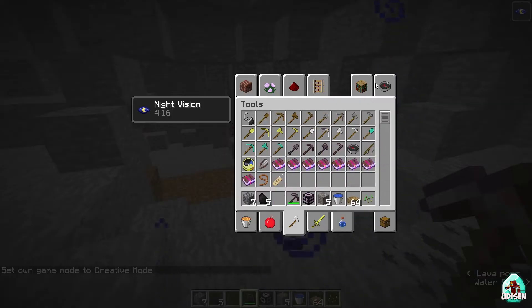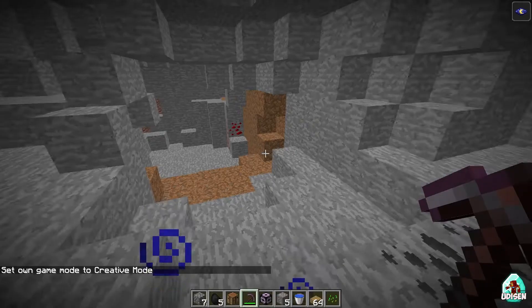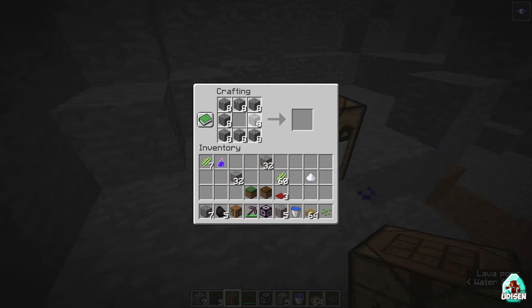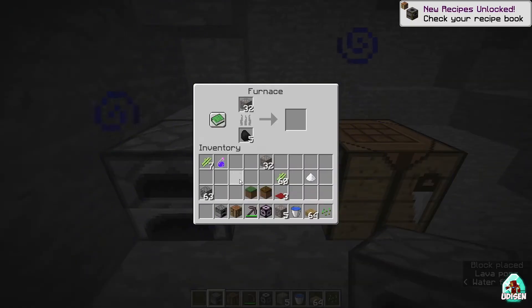You need a normal crafting table — nothing very fancy. Use your cobblestone to create a furnace. In the furnace, place your coal and smelt the iron ore to create iron ingots.